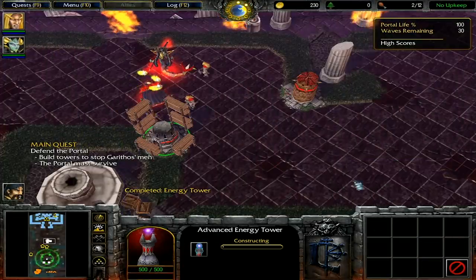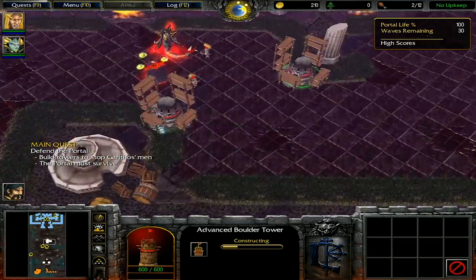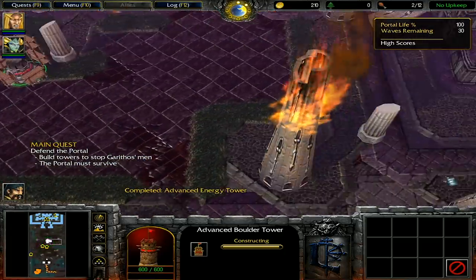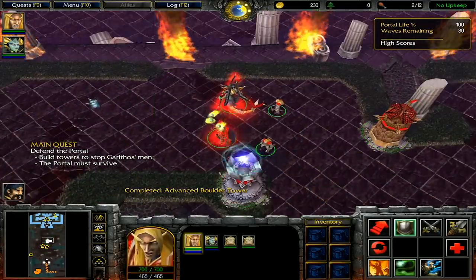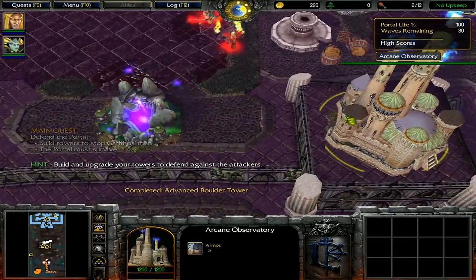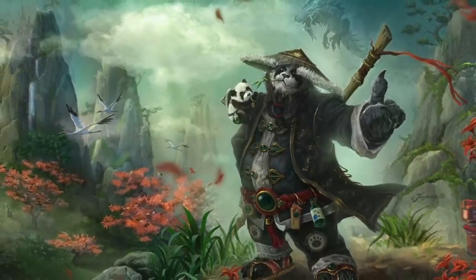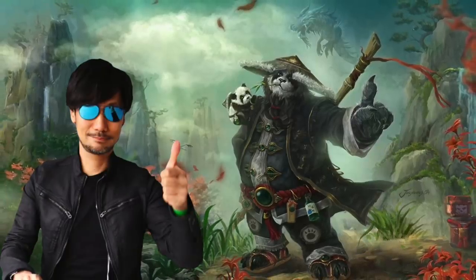The level, called The Crossing, is a straight-up tower defense level. You've got to defend your portal from advancing enemy forces by building various towers around the map. It's an interesting choice for a secret because it's so different from the standard RTS and hero stuff you're doing in the main game, and it's fun to see the developers step out of the box and make something different, tucking it away so only the most dedicated fans can find it. And if you beat it, you unlock the Pandaren Brewmaster as a playable hero for the next chapter, which is a pretty cool reward.